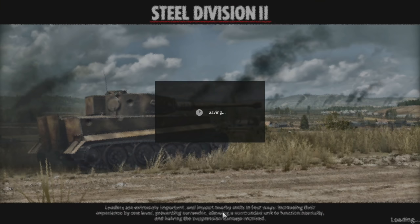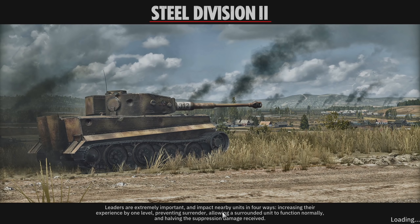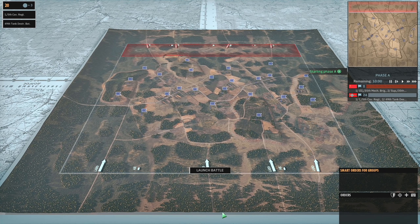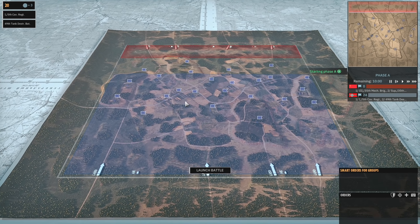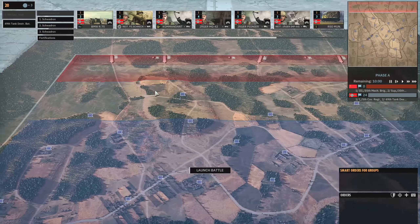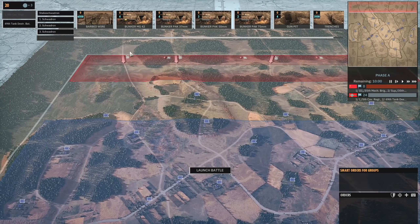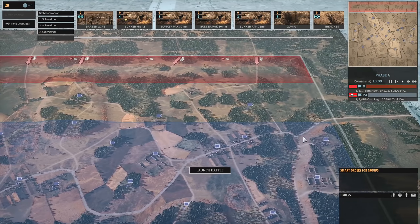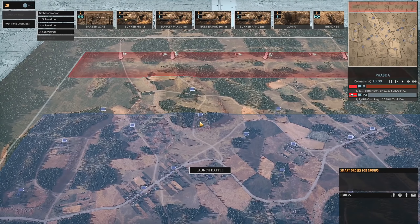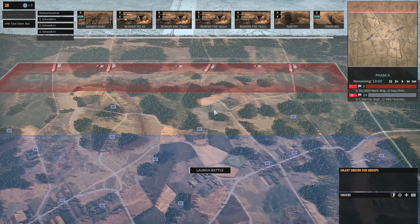We're only going to have 20 points to work with in Phase A, which is actually not a loss at all, so I'm hoping the map is quite small. Okay, this is the Orsha North map so we should be okay. I can cover most of the roads very easily with the 75mms — one on the right and one on the left to cover those main two roads, and then we'll have ambushing AT guns elsewhere.